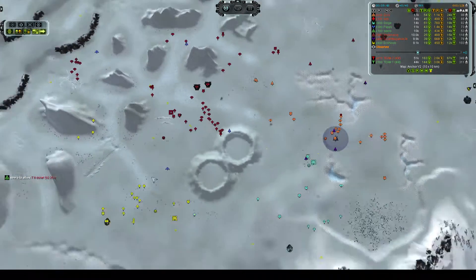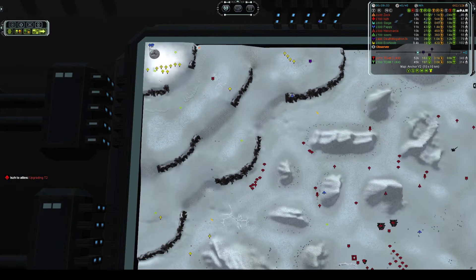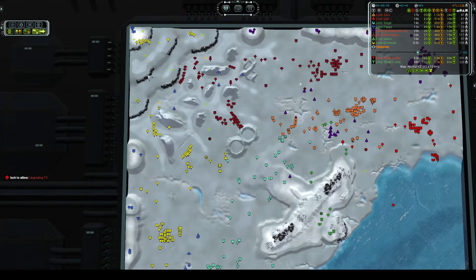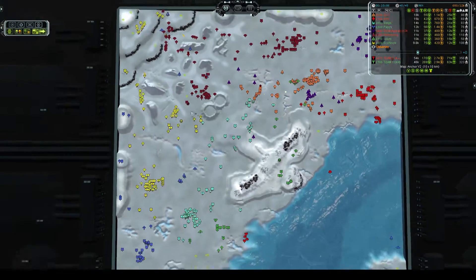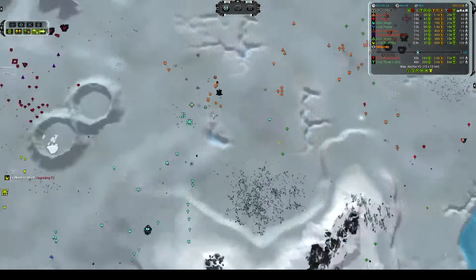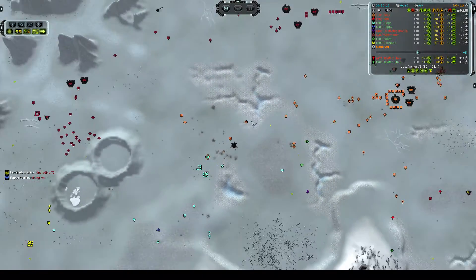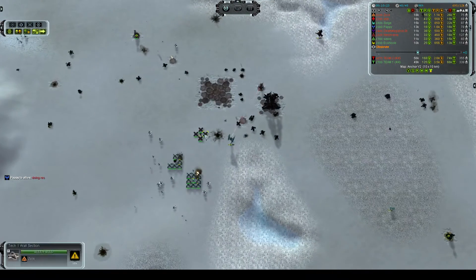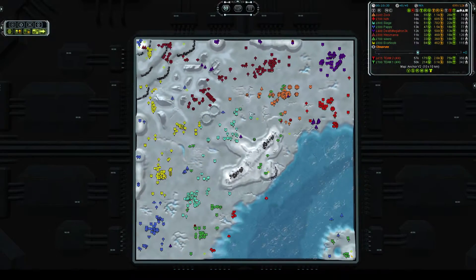Zok is attacking Siege in the middle and Siege has gotten Zok down to less than half health — Zok needs to be careful, he could die if he's not careful. Siege took out and captured this Cyber Auto Gun, which is now working for him. Ciro has completely abandoned the naval game. He does have these Medusas attacking this frigate — is it honestly going to go down to T1 artillery? It is! These two Medusas took out an entire T1 frigate. That's the power of Cybran stun effects.